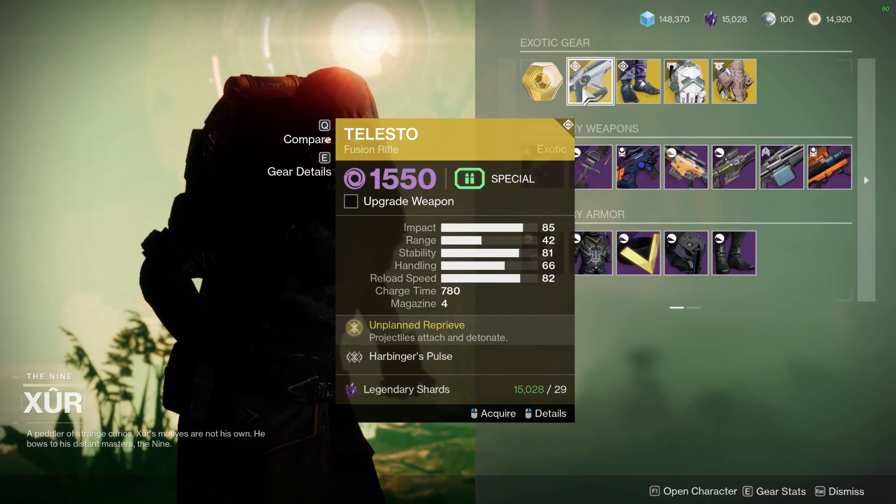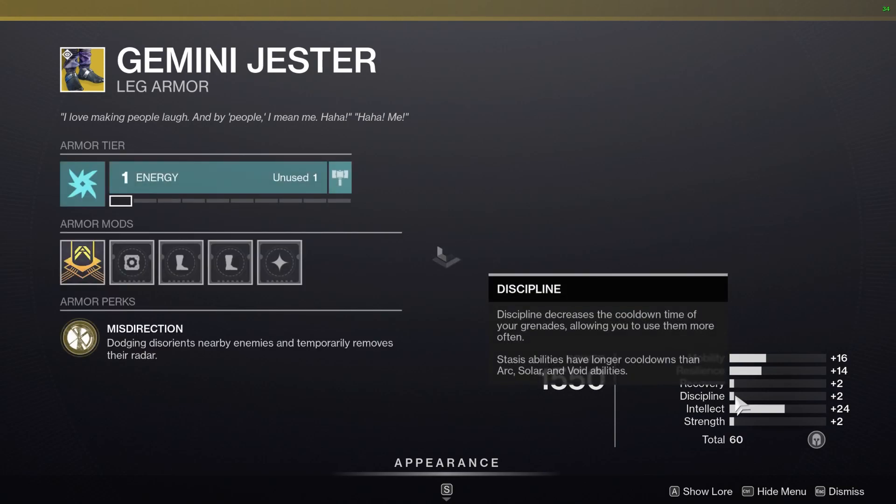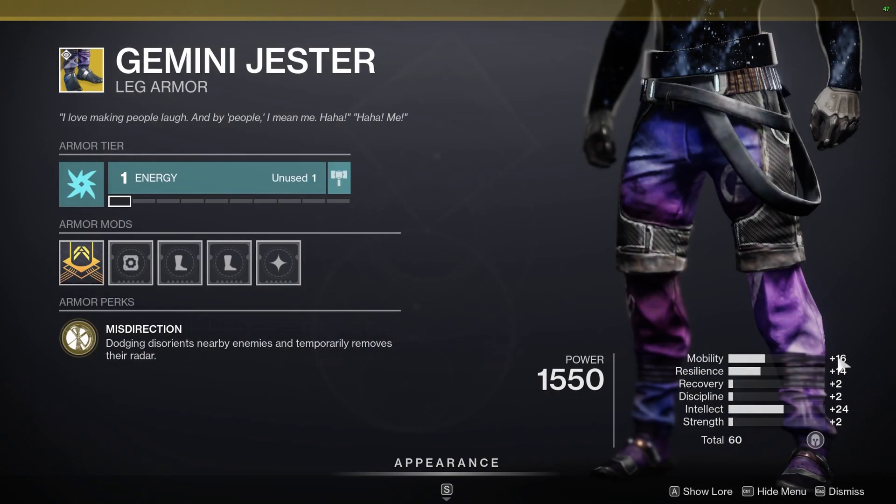Xur is selling the Telesto — Telesto is best-o. For Hunters, he's selling Gemini Jesters with 24 Intellect, 2 Recovery, 2 Discipline. It could be better, but at least the mobility is nice on it.